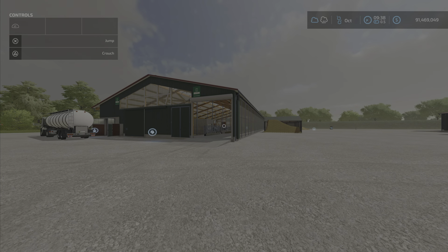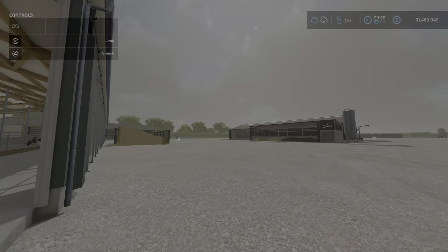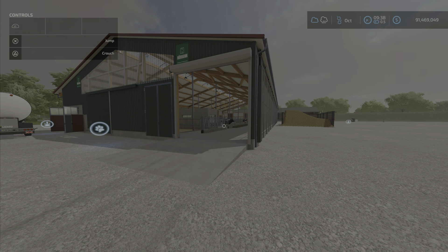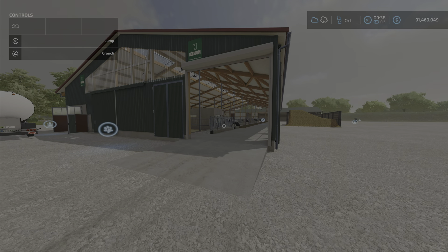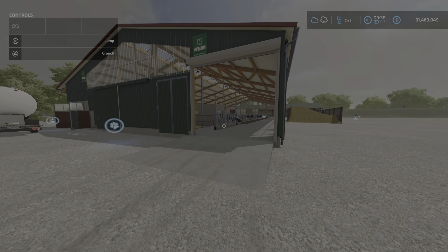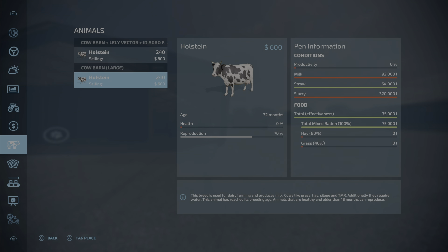Looking at the description: along with the increased capacity of 240 cows in each barn, there's a $200 per day upkeep, increased food capacity, increased straw capacity, increased slurry capacity, and increased milk capacity. Both barns hold 92,000 liters of milk, 54,000 liters of straw, 320,000 liters of slurry, and 75,000 liters of food - whether that be hay, grass, TMR, or a mixture of all three.